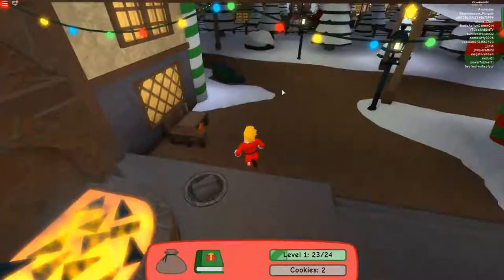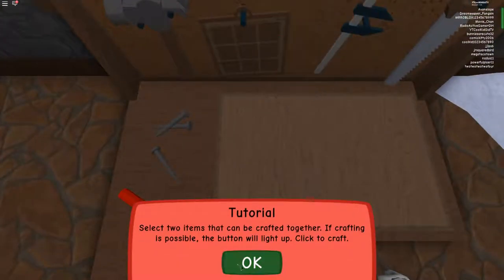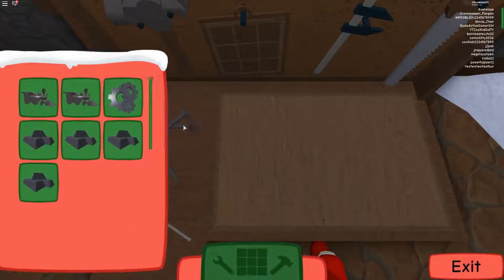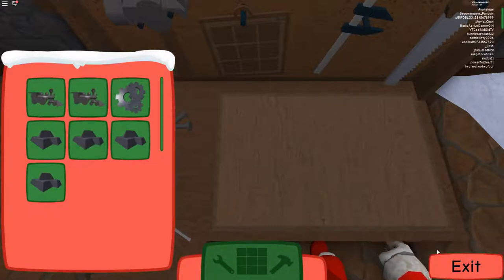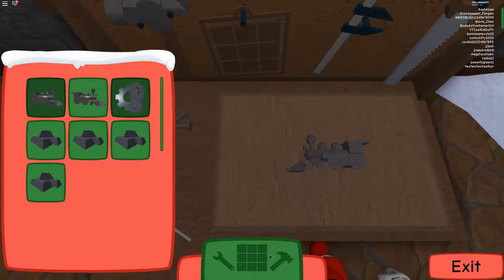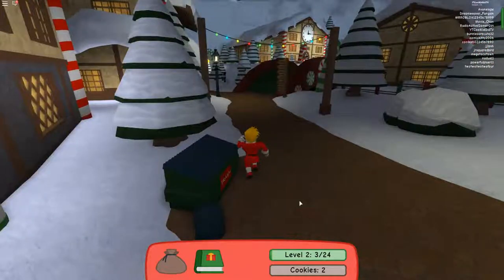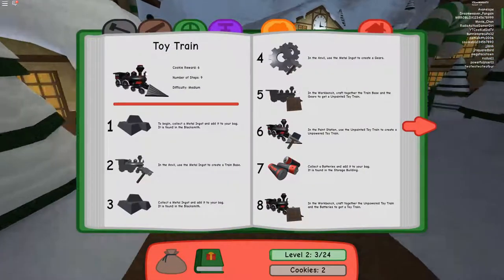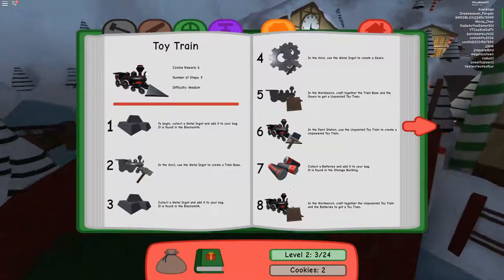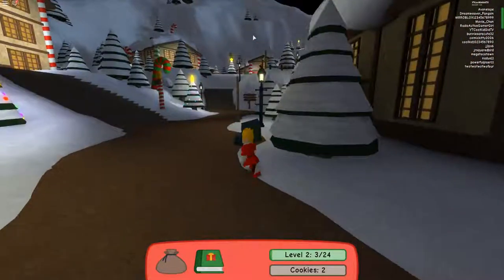Workbench! Is this a workbench? Select two items that can be crafted together — if crafting is possible, the button will light up, then click to craft. Train and this. Unpainted toy train. Do we go to the painting station? In the paint station, use the unpainted toy train to create an unpowered toy train. Unpowered!